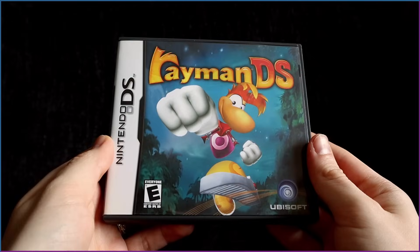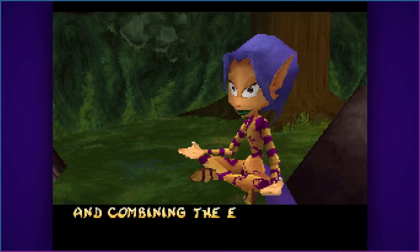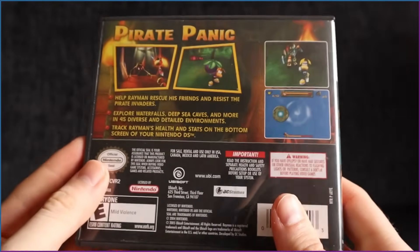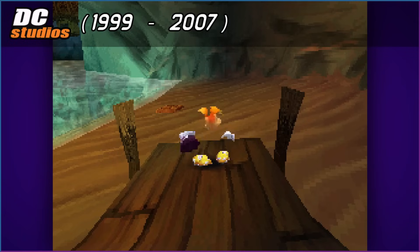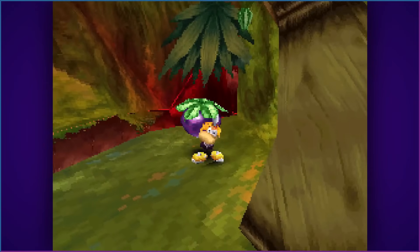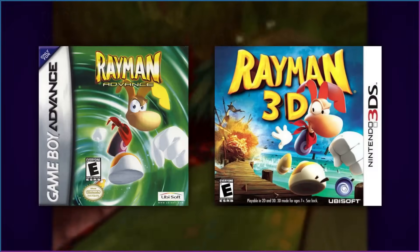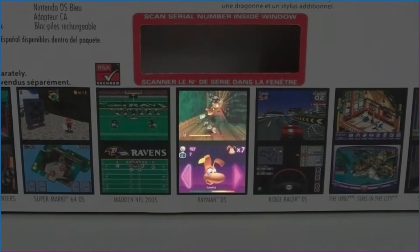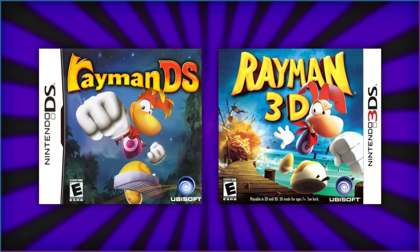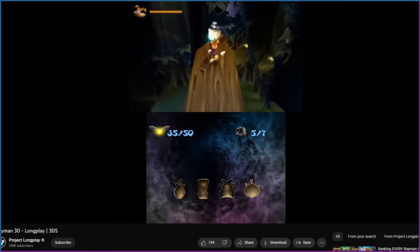Rayman DS happens to be the first Rayman game I ever played. At the time, I had no idea that this was just a port of Rayman 2, or that there even was a Rayman 2 — this was probably intentional, as there's no mention of it on the game's packaging. This port was handled by DC Studios. Like Rayman Advance for its platform, Rayman DS was intended as a system launch title, though it released a few months later. It's shown on the original Nintendo DS box. It would have made a lot of sense for Rayman 3DS to have been Rayman 3 instead of another port of Rayman 2, given there was only a year's difference between this and Rayman 3 HD.